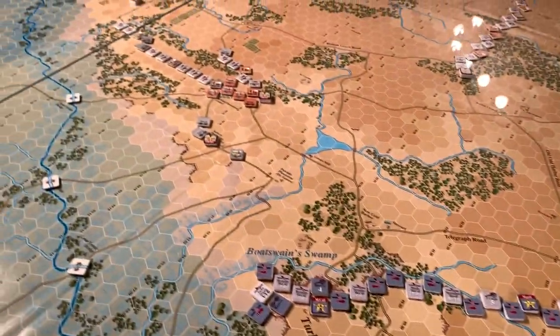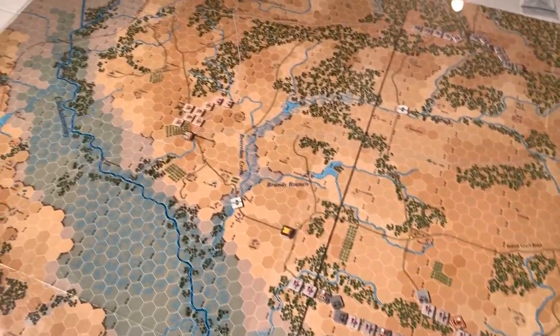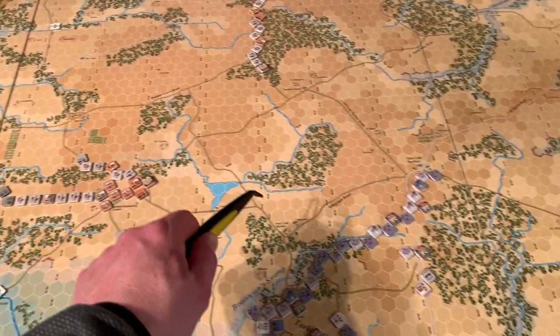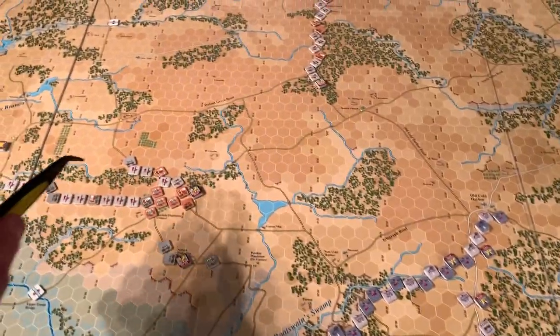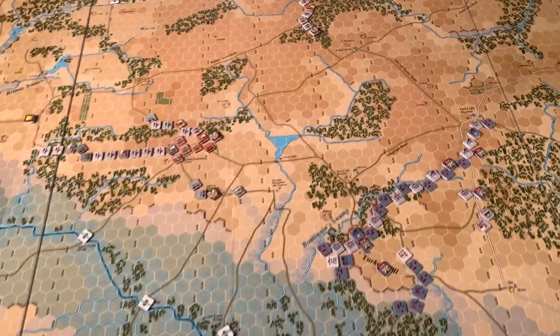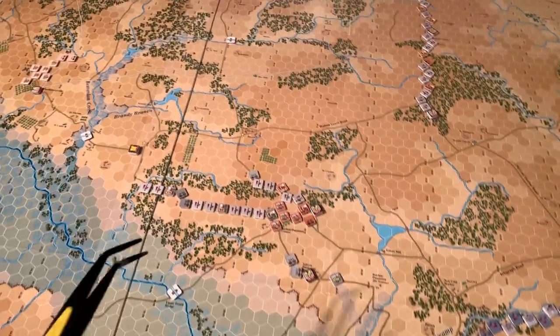The Confederates are going to have some problems of their own. The old Union position was here at Beaverdam Creek, and overnight they shifted all the way over here, moving quickly along these roads. McClellan is off the map to the south, so his orders take an extra turn to arrive.